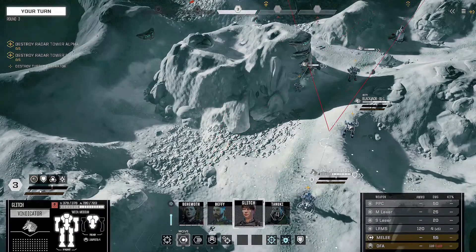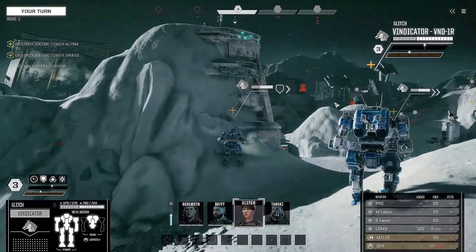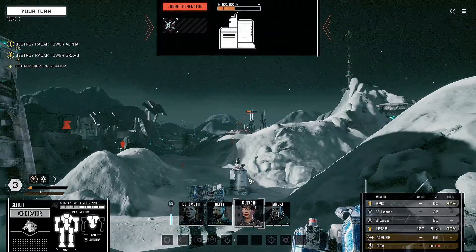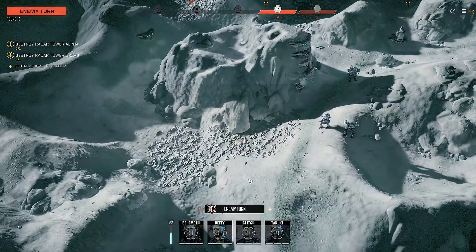Let's keep moving forward. Moving out — we'll move Glitch up, our long range operative. I'll target the turret generator and take care of any surrounding turrets in the area. Take it right out.